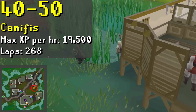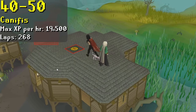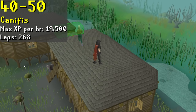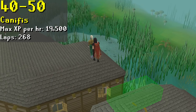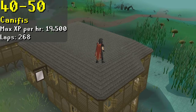At level 40, you unlock the Canifis rooftop course. It's the best place to collect Marks of Grace until level 60. The wiki estimates that you'll be able to earn, on average, 18 to 22 marks per hour. But after level 60, that number falls by 80%, so if your mark count is looking a little low, or if you want to rush the Graceful outfit, stay here until level 60. Going from 40 to 60 would instead take you 986 laps.